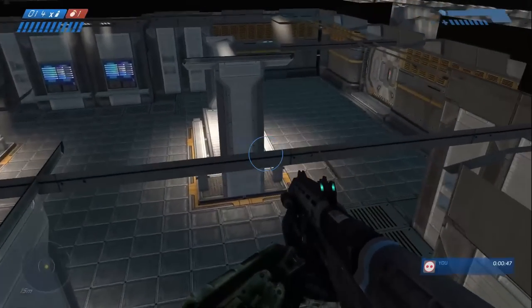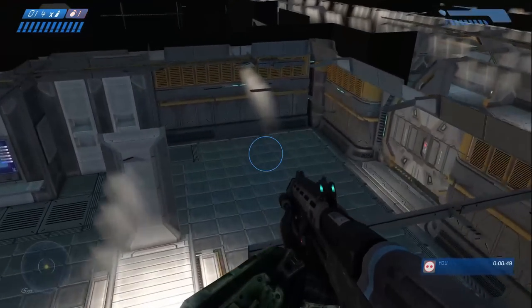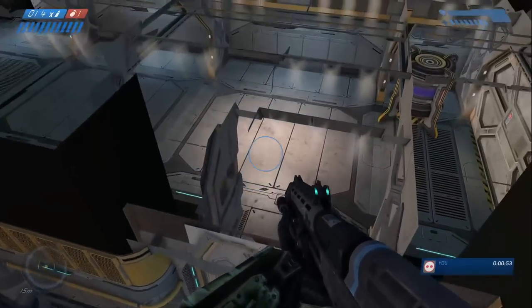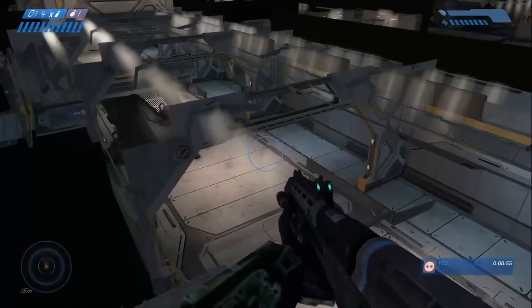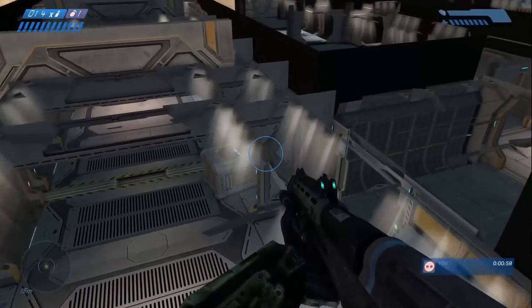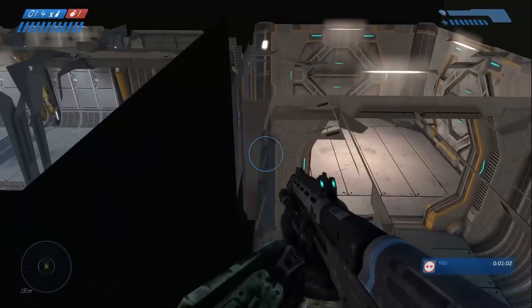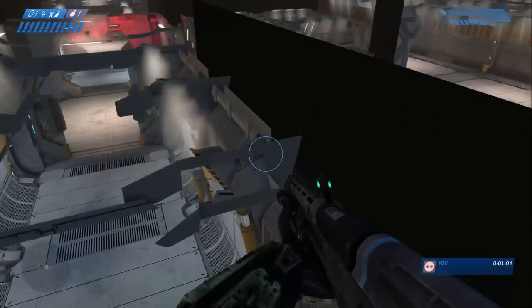This section that I'm at currently, I only have to do because I'm on controller and not on mouse and keyboard. If I was playing on mouse and keyboard, there's a teleport that you can do to skip past all of that section in the cafeteria I just did. You can do it on controller — it's just that it takes so long to set up and line up that it's faster to just do the platforming like I did.